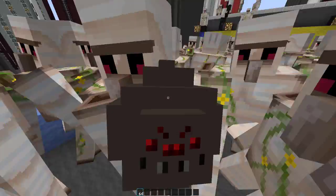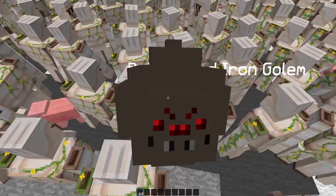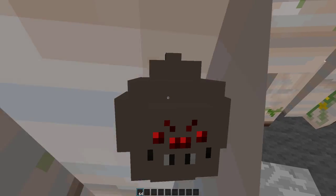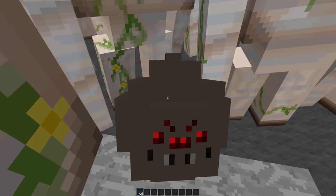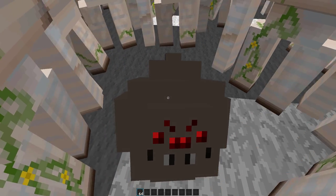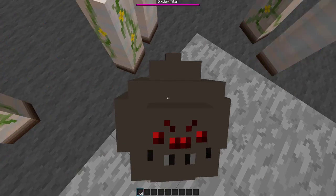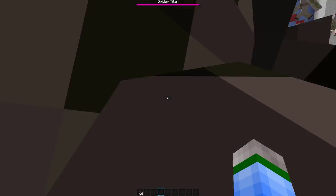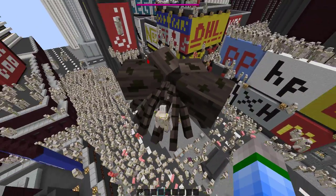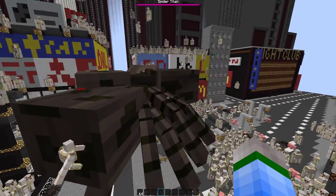By the way guys, the mod creator of the Titans mod is here joining us with this destruction. So first off, we're gonna start with the Spider Titan. All right, starting the timer: one minute, three, two, one, go! I spawned two spiders by accident, whatever. They've got one minute to do massive destruction here - let's see how well it does.